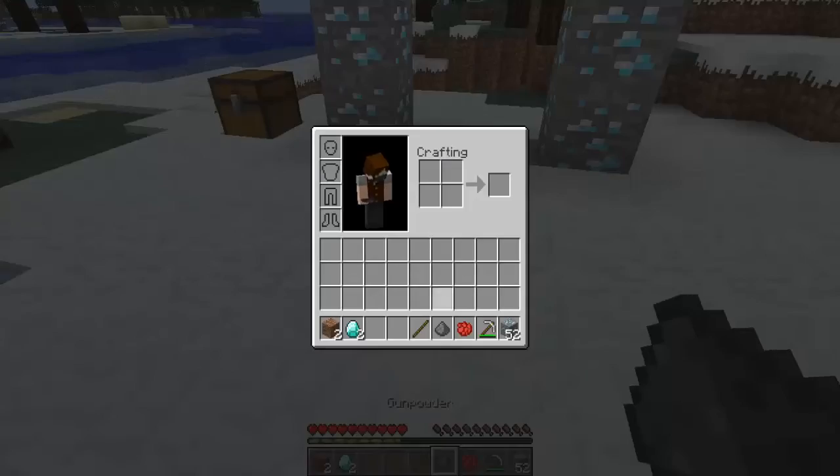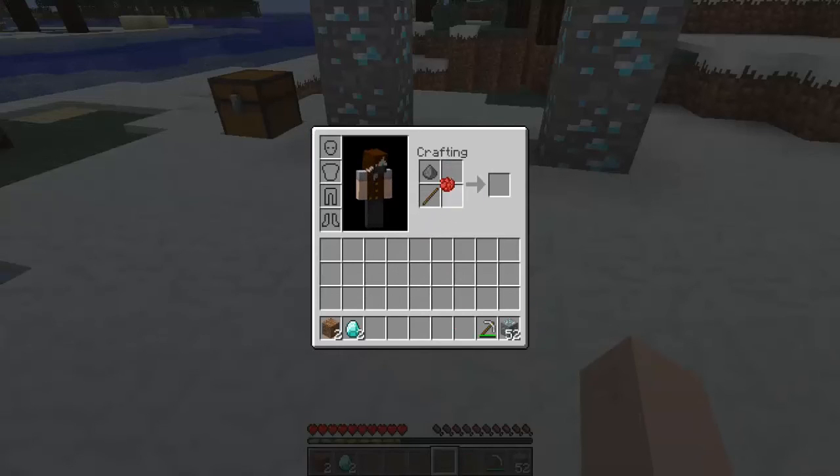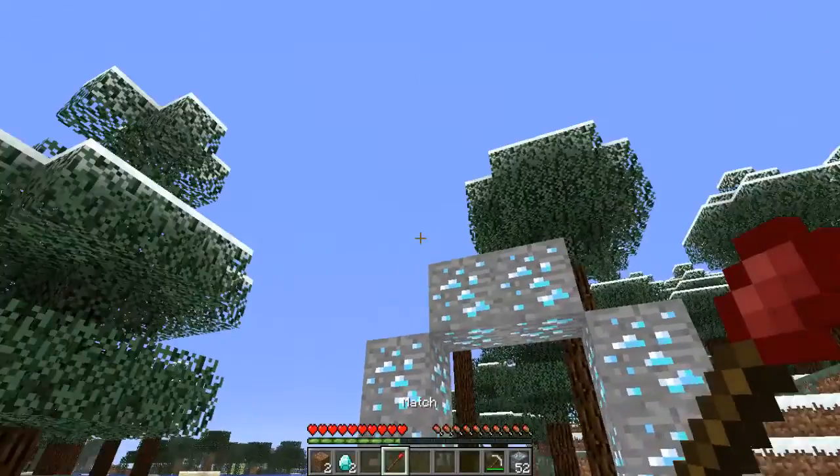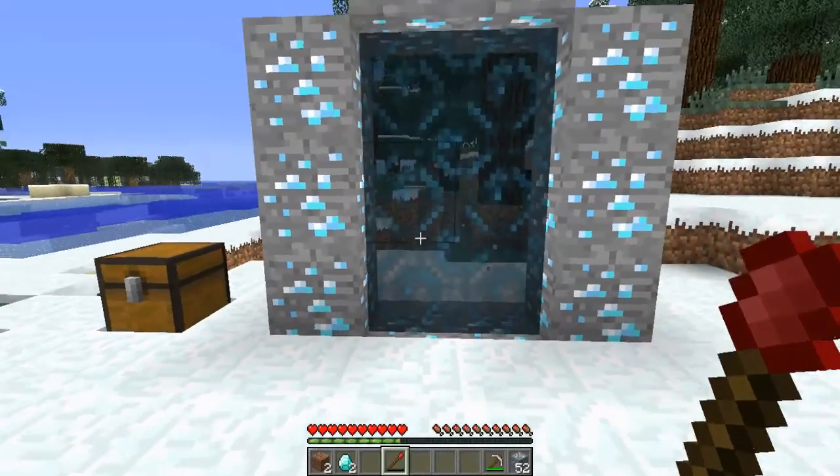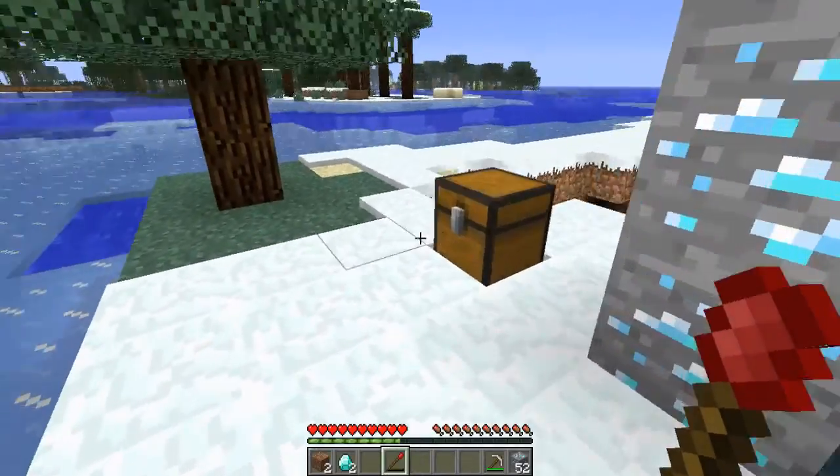You have to make a match, which I believe is done like that, and it's shapeless, so you can do it in any order — you can put the stick, the gunpowder, the dye — it doesn't matter how you place it. And that's the thing, I think it only has one use — new fire.